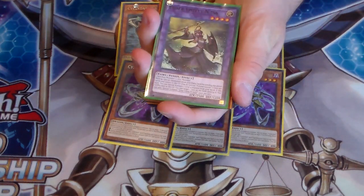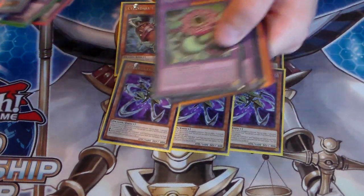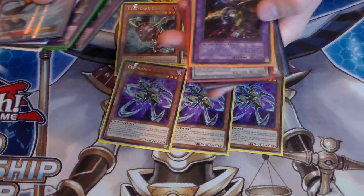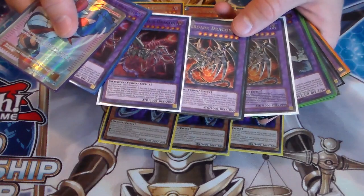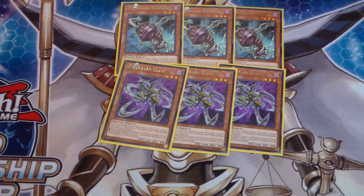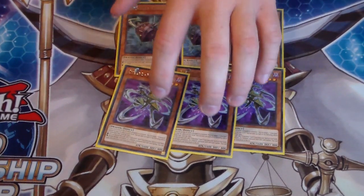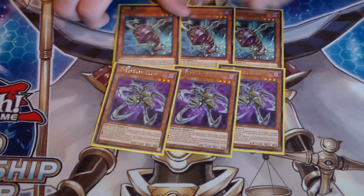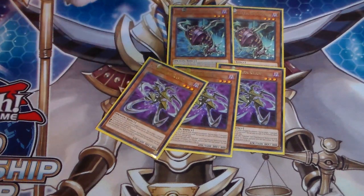You can send Elder Entity Nistis to the Graveyard to pop a card. You can send Predaplant Chimerafflesia to the Graveyard and at the end of the turn get a search for a Fusion card. And you can send Five-Headed God Dragon, so when you go into your bigger fusions you can equip it with the Five-Headed God Dragon for 5,000 attack. Claw is so amazing - he's your Swiss Army knife. He can be a double-searcher and do so much. Nistis is a three-of in this deck, by the way.